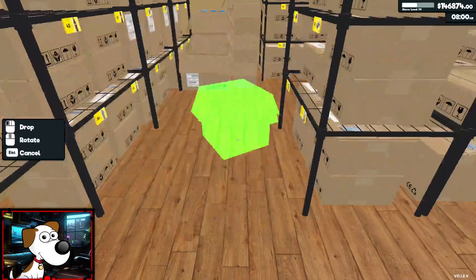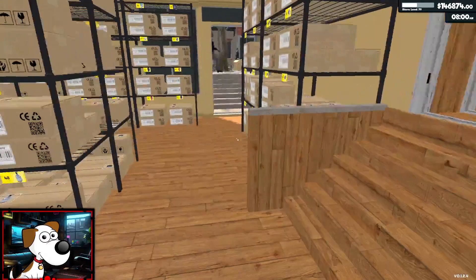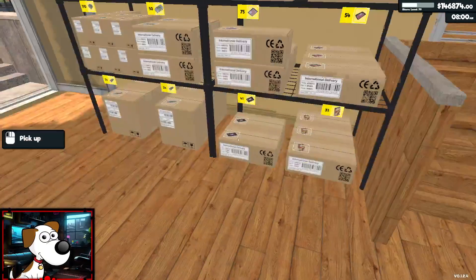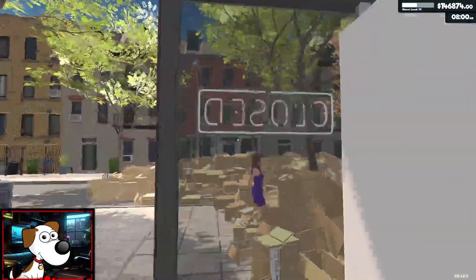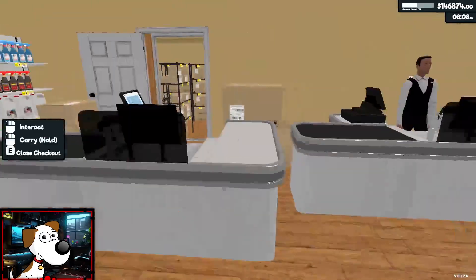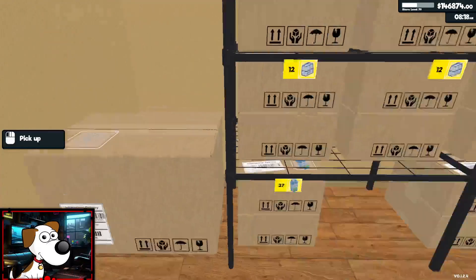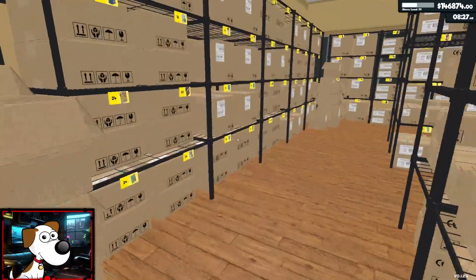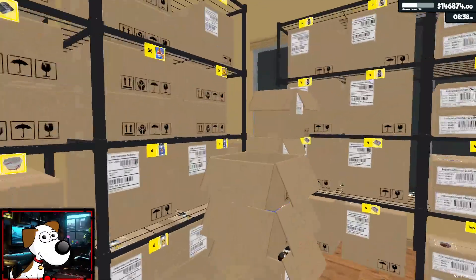I've built up some funds and I think I've figured out how we're going to do this. We're going to have to move all these boxes, so we might run a day first since I already bought all the inventory for today. We can restock later — let's open the store, run a day, and then once we clear the back room of these extra boxes and overstock, we'll get organized.